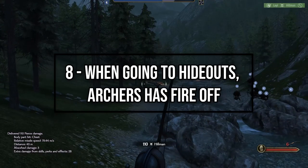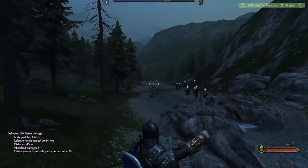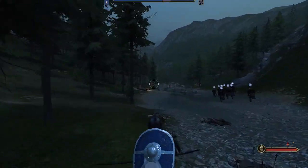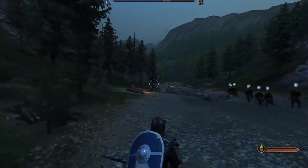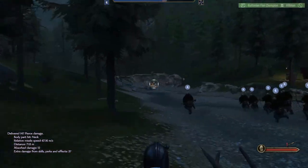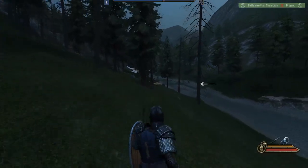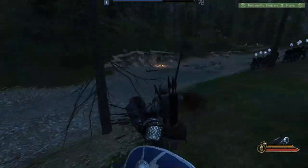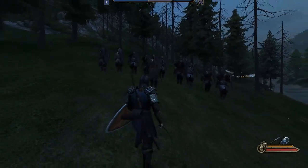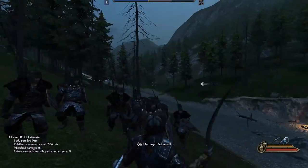When going to hideouts, it took me a while to figure out that bowmen have fire at will disabled, so they would usually just charge and kill themselves. Remember to enable it when you are in range and not just let them charge to their death. Alternatively, have shielded units form a shield wall and charge — that's also pretty effective. Also, at the end when given the choice to duel the bandit leader, just accept it. If you have your melee weapon out, you can one-shot him before he gets his shield up.